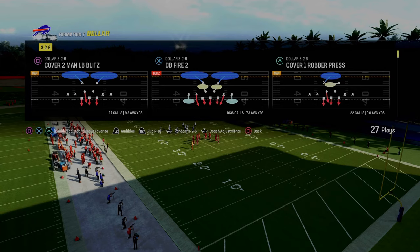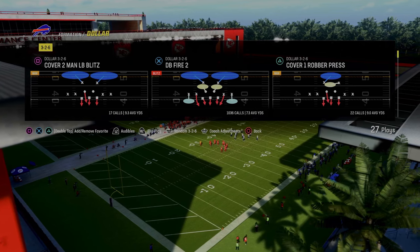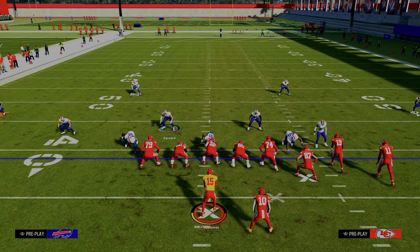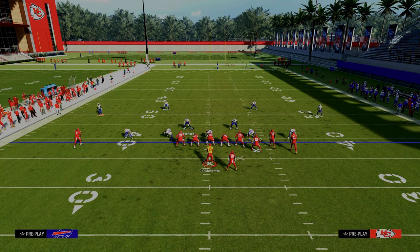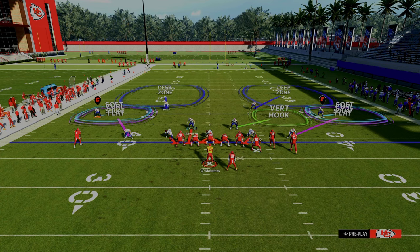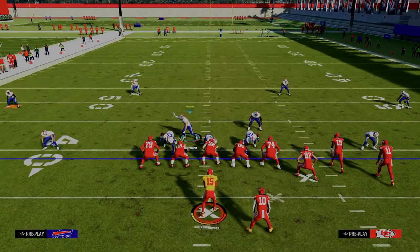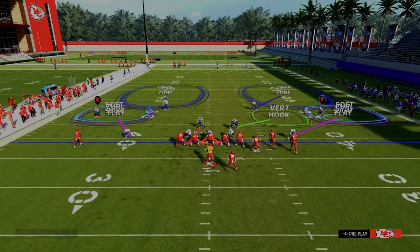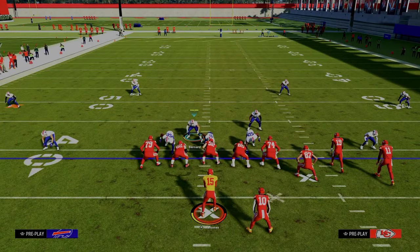We're going to be taking advantage of this DB Fire 2 defense because it's kind of a very good defense stock. We're going to come out in it, simply press our defense, back off both of these outside corners, and then purple both of these blitzing defenders. From there, all we have to do is blitz our user. I like to pinch my defensive line and crash them down. If you stand right here, I have this little green bar over my head — that is going to significantly help this defense. If you're back here it's not going to shed properly, so I like to get closer to the line of scrimmage to have that bar above my head for better sheds.